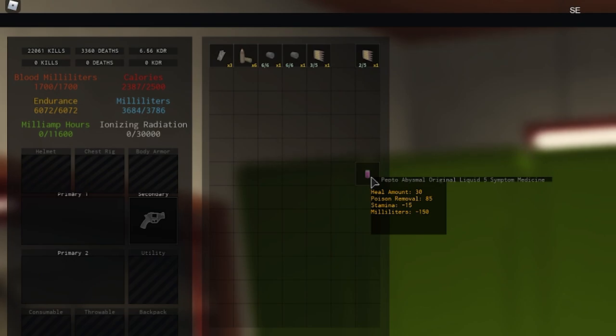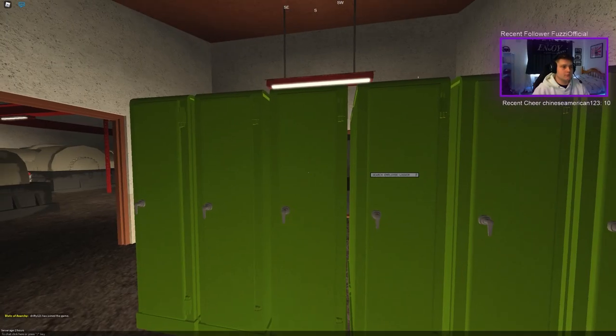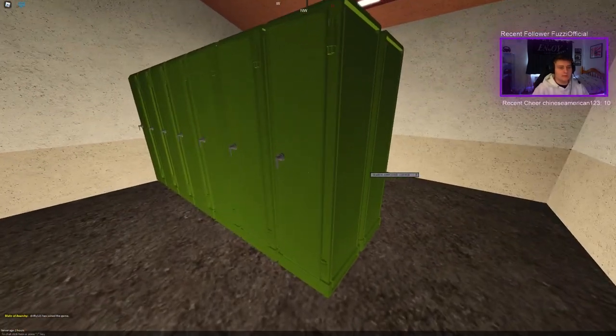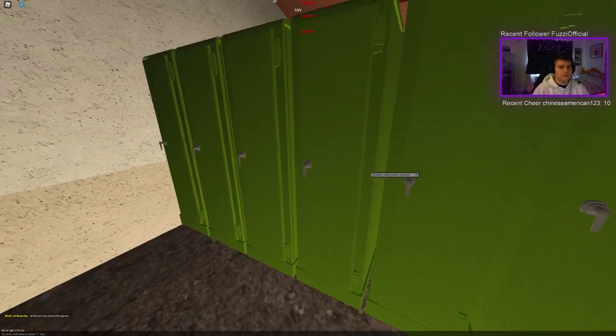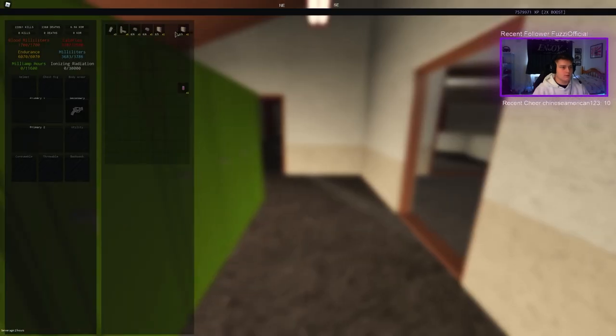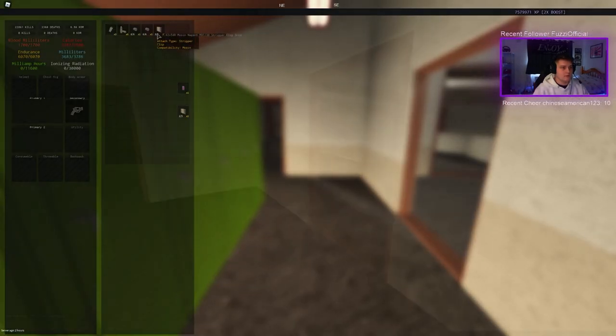If you hover your mouse over a med item, it tells you everything you need — the heal amount, poison removal, how much stamina it decreases — because each med decreases your stamina as well as your milliliters. That's one thing to account for. Same thing goes with guns, food, anything else, ammunition — it tells you everything you need within those stats.